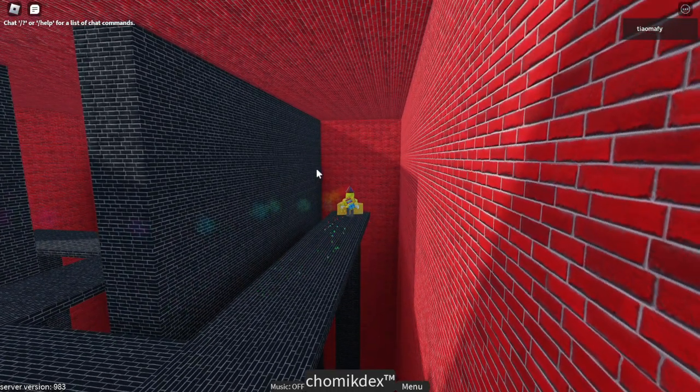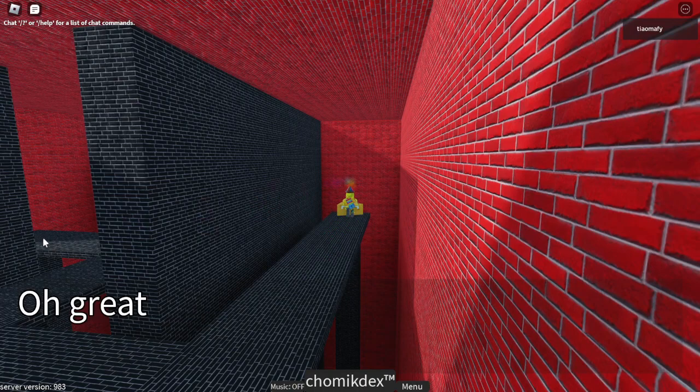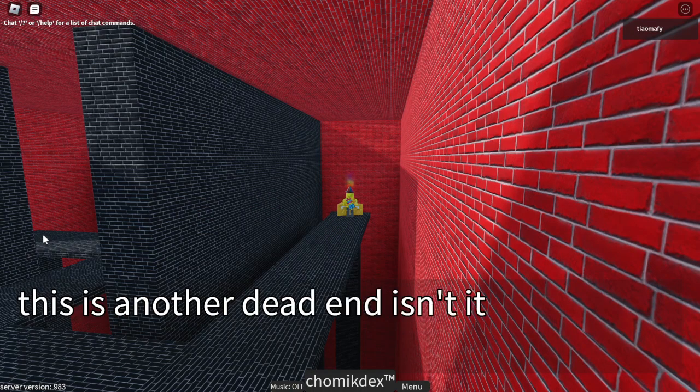When you touch the cheese, click this corner, then click this corner again and wait until the dialog ends.